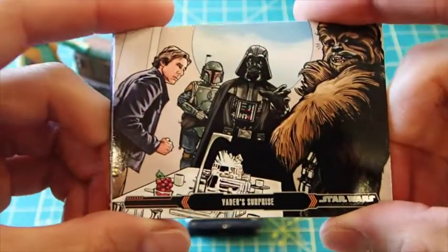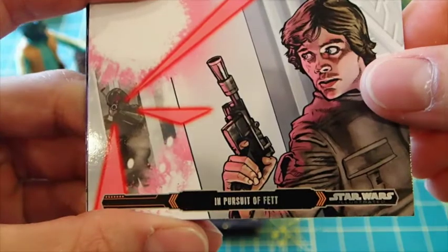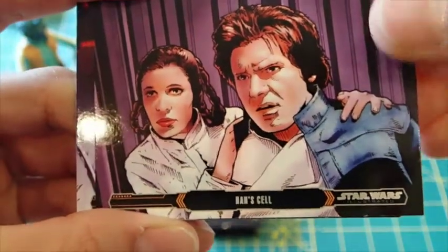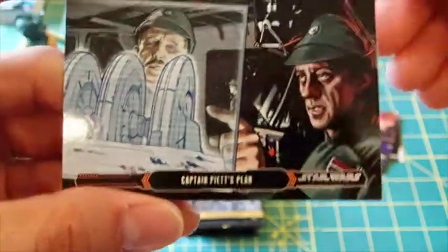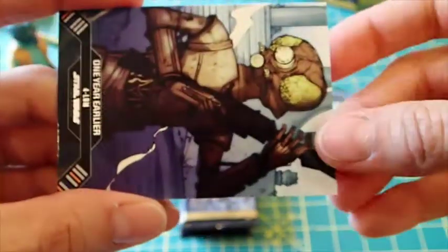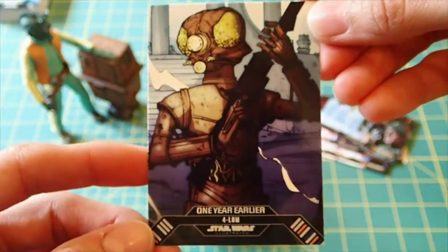First card — Vader. Such a brutal scene, in pursuit of Han Solo. Minox, Captain Piet, and 4-LOM — as some people will insist on calling him.